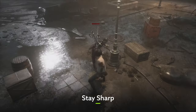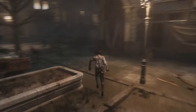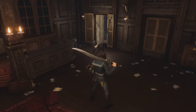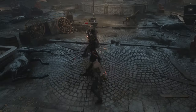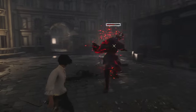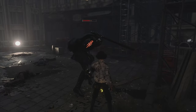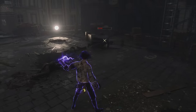The world of Lies of P is a dark and dangerous place, so staying sharp is absolutely vital to staying alive. If you can sneak up on an enemy undetected and hit them from behind, you'll deal massive damage, so it really pays to keep your eye out for these opportunities. Similarly, if an enemy's health bar glows white, it means they're about to go groggy, which provides you with an invaluable chance to lay into them with heavy attacks — so it's super important to watch for this with general minions and bosses alike.